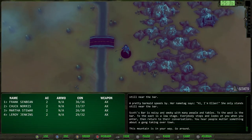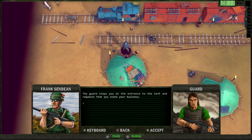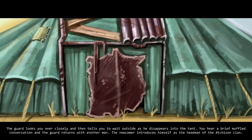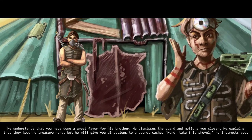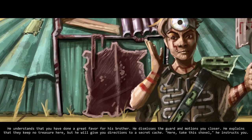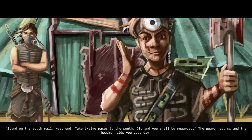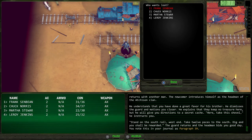Back at the Rail Nomads, here's the Atchison tent. The guard stops you and asks your business — type 'caterpillar.' The guard disappears into the tent, there's a muffled conversation, and he returns with the head man of the Atchison clan. He says they keep no treasure here but will give directions to a secret cache: 'Take this shovel. Stand on the south rail west end, take 12 paces to the south, dig, and you shall be rewarded.' Mission updated: investigate the Rail Nomads.